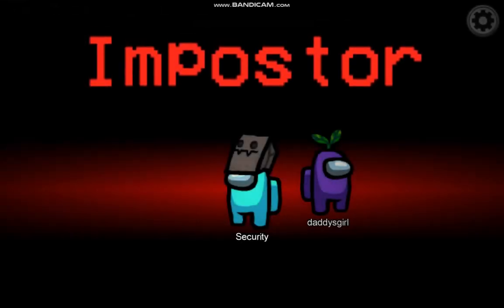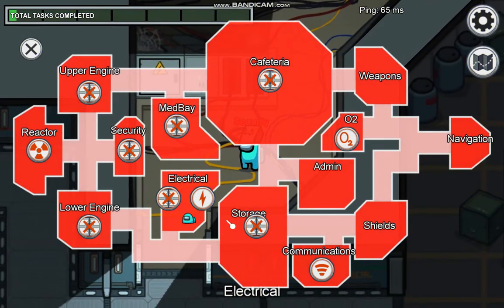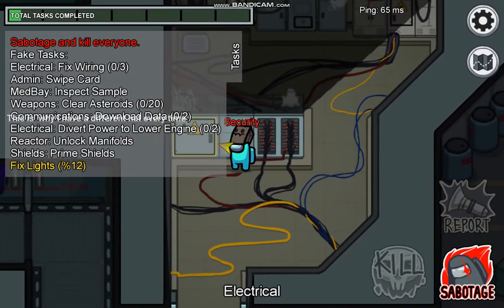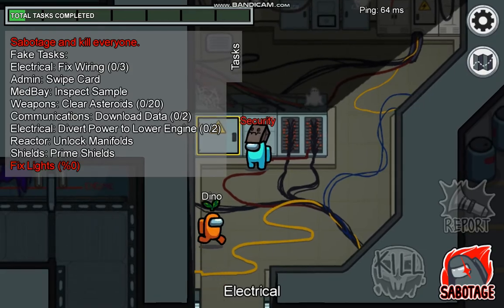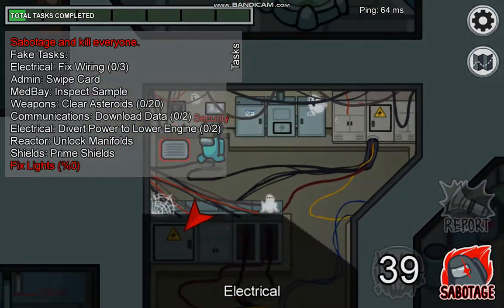The best thing to sabotage is the lights. Of course it makes it so crewmates can't see you kill, but it also makes it so the crew can't see each other. This will make it harder for them to confirm where anyone is.